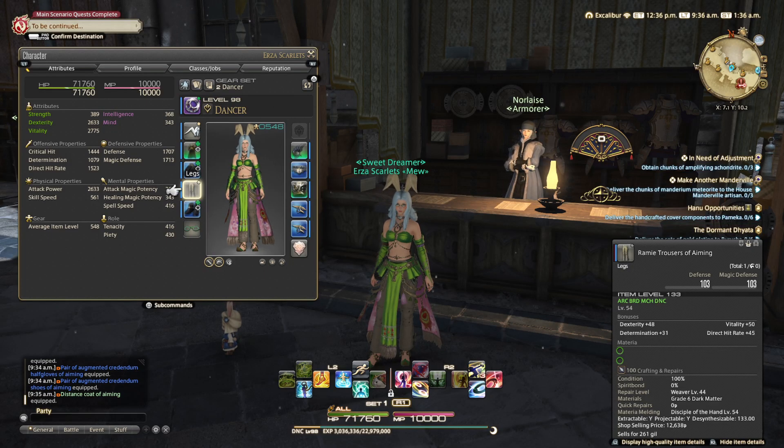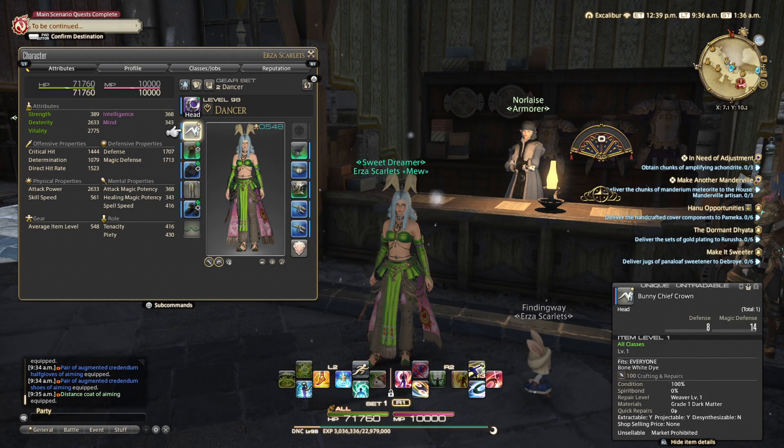Hello and welcome to the Fashion Report for the week of October 4th. This week's options — I'm personally going with the Rammy Trousers of Aiming and then any headpiece dyed bone white. You could also use the Rammy Trousers of Scouting or Striking — those are the easiest ones to go with. All the other options are much higher gear or harder to get.